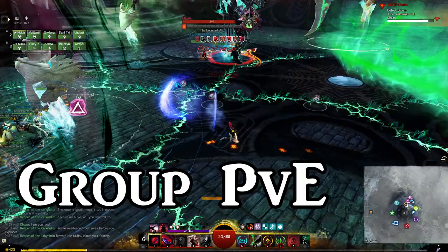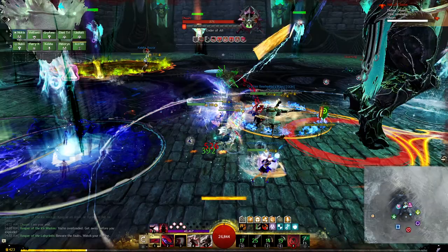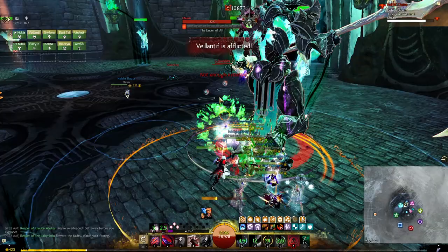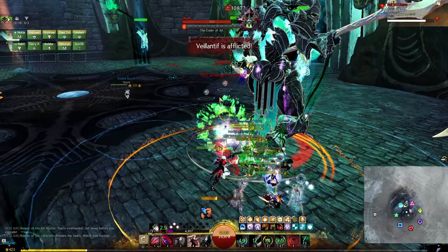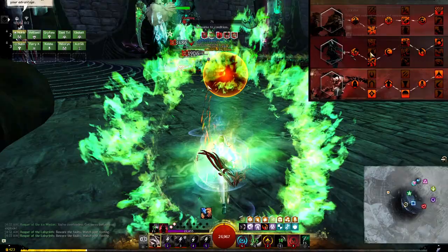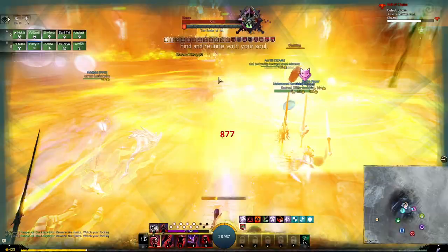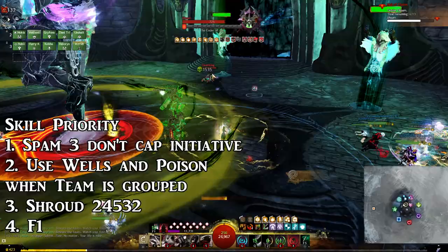In group PvE content where there's only one target to hit and you don't want to be porting all over the place, take the dagger with the demon sigil instead of the pistol offhand. Twilight combo allows you to deplete your initiative much faster so you can fit in a rotation of wells to give your team more alacrity. You can also take the quick pockets trait instead of sleight of hand, because entering into shroud counts as a weapon swap and that gives you more initiative when you go into shroud. Then take the well of bounty instead of haste for more alacrity, and basilisk venom instead of thieves guild to provide heavy CC for break bars.